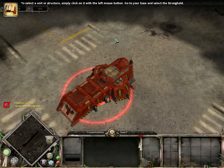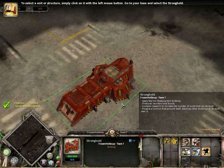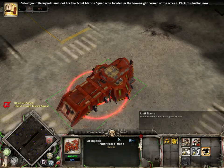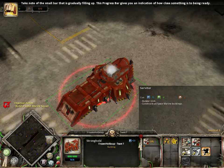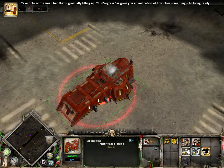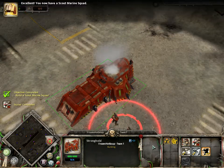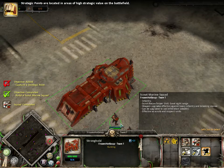To select a unit or structure, simply click on it with the left mouse button. Go to your base and select the stronghold. You've just learned how to select units and structures in the game. Select your stronghold and look for the Scout Marine Squad icon located in the lower right corner of the screen — click this button now. Take note of the small bar that is gradually filling up; this progress bar gives you an indication of how close something is to being ready. Scouts reporting for duty — you now have a Scout Marine Squad.